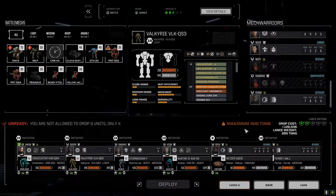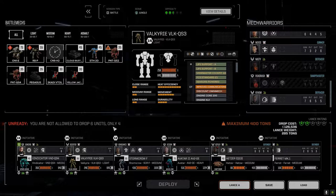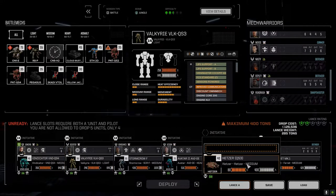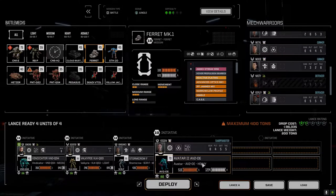Wait — maximum of 400 tons, and I'm only allowed to drop four units. Interesting. So we're one-and-a-half skulls versus their two-and-a-half, but we've got the Avatar so we should be fine. Let's go this route then.